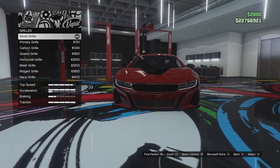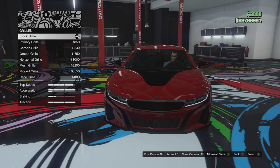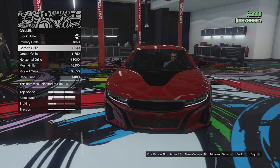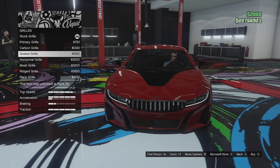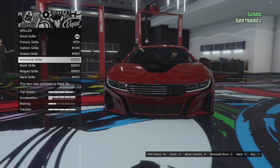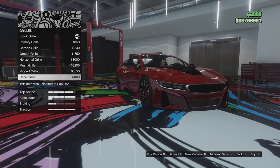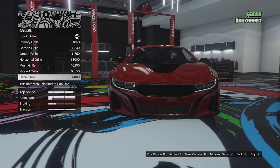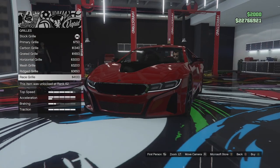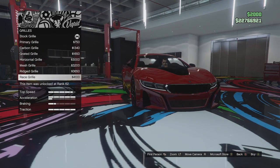Grill options next. We've got the stock grill — the stock is secondary color. We can go for a primary grill, a carbon version, then the grated grill which could make this thing look sort of like an 8 Series. We've also got the horizontal grill, a mesh grill, a ridged grill, and a race grill. I can't actually see much difference because it's so dark and it's not really coming across on camera either. I'm going to go for the race grill because I like that it's black — that looks cool.